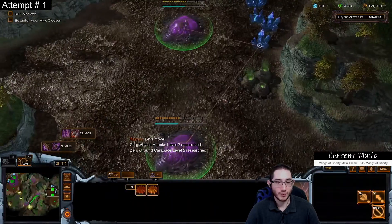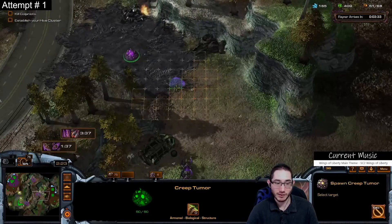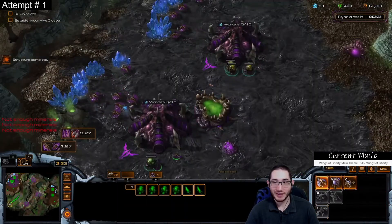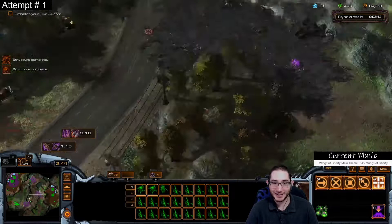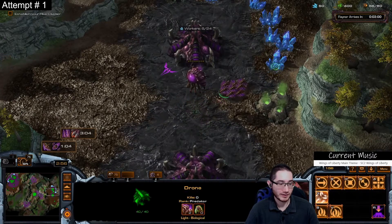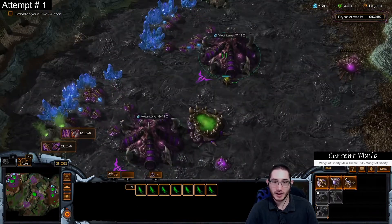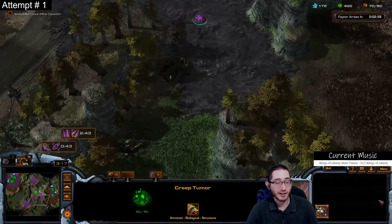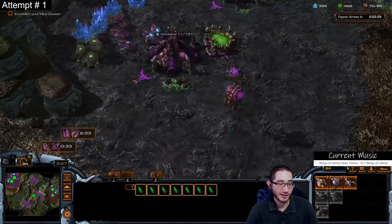So with this mission, originally when you play it in the campaign you get here and the Zerg have taken over and you just have to evacuate the people. But for this reversed version, the person or people that made it actually made it so you get to invade the planet. Whoever created this - I believe Red Hawk is the ID that shows up in the arcade - Red Hawk, I don't know if you'll ever see my playthrough of this, but I just want to say that was a magnificent introduction for this mission. Spot on.